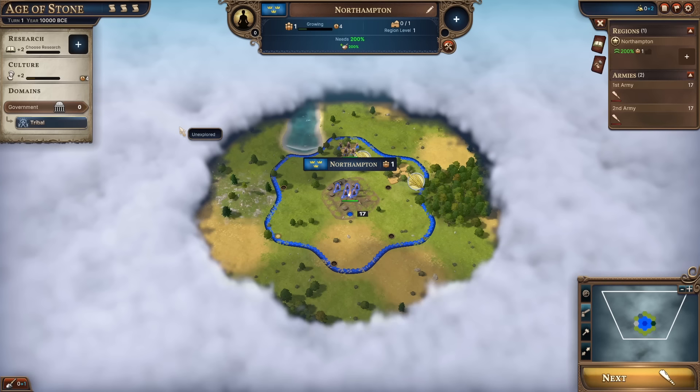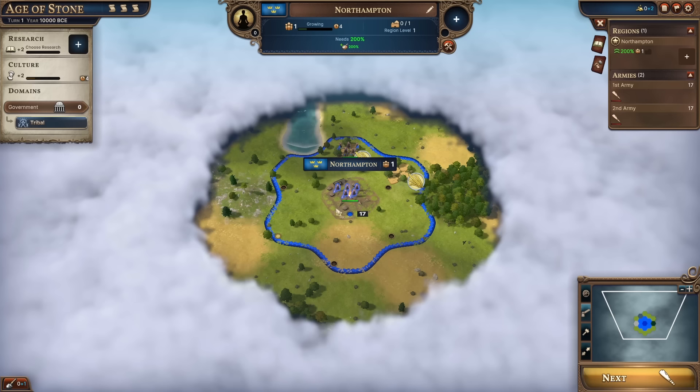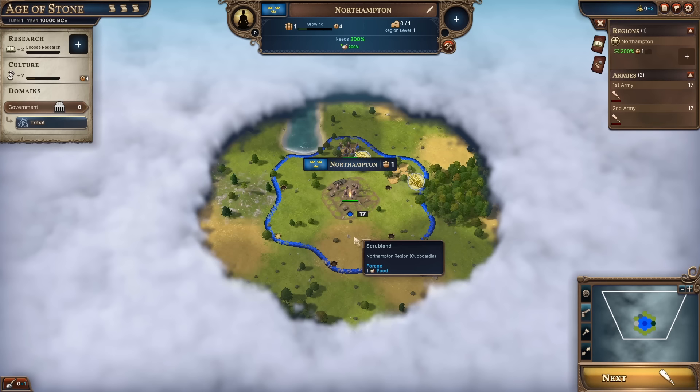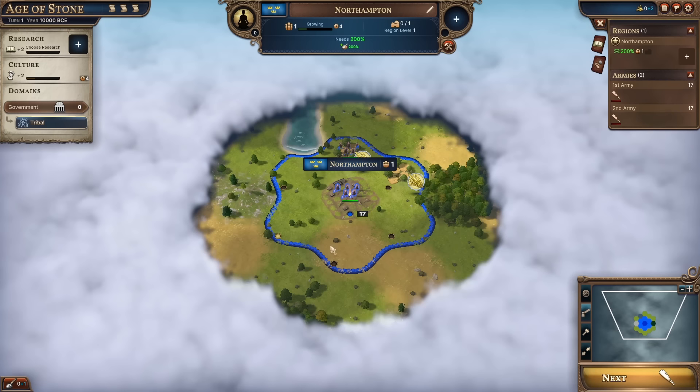Here we go. Welcome to the year 10,000 BC — we have gone back in time quite a long way. Welcome to the capital of Cabordia, the fledgling city of Northampton. Right now, as you might expect, Northampton is a tiny city with a population of one, which means we've got one lot of workers that can nip out into the world around it and do some work for us.